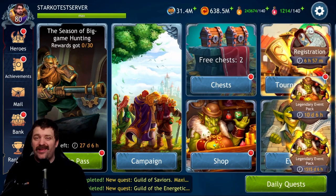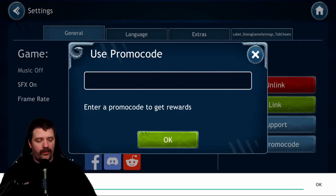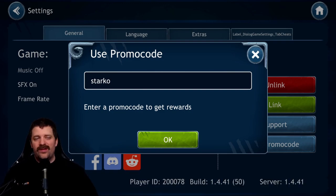Hello ladies and gentlemen, welcome back to the channel. I am Starco Gaming and we are back with another Dragon Champion video. If you are level 15 or below, make sure to use the promo code 'thestarco' to get a free starter pack. Go into settings, use a promo code, enter the code STARKO (S-T-A-R-K-O), press OK, and you will receive your free starter pack.